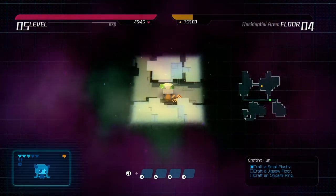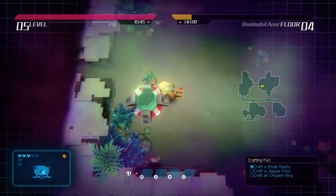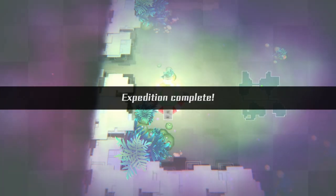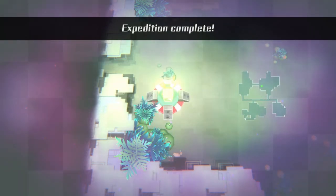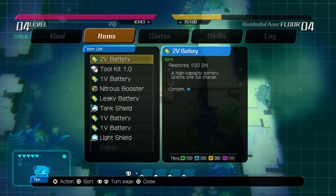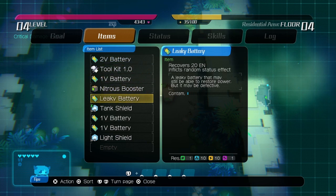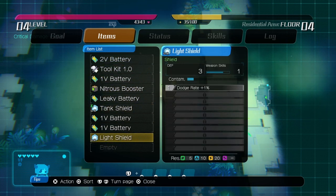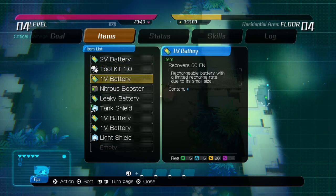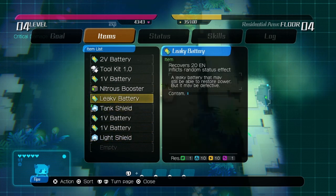When you reach the end of each area — whether you come back or die — the resources you've gathered are turned into the crafting materials required. There are four of them, and whatever materials you have get transformed at the end of the level. In the menu at the bottom, you can see what resources you'll get for each material in your inventory. So wasting materials fighting enemies instead of preserving them to reach the end of each floor is not a good strategy.